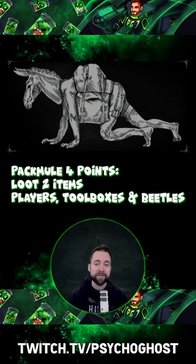Number two: Pack Mule. When you loot players, interact with toolboxes, or beetle spawns, you get two items instead of one.